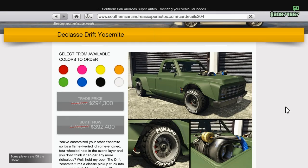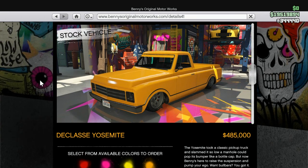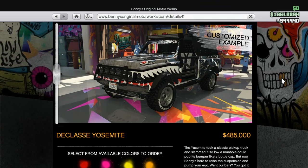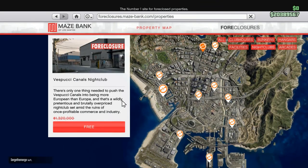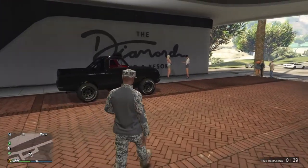For Prime Gaming this week we've got 70% off the Drift Yosemite and 40% off the Yosemite Rancher. Note: you don't buy the Drift Yosemite and take it to Benny's — you actually go to Benny's and buy the Yosemite and turn it into the Yosemite Rancher. We've also got a free Nightclub at the Vespucci Canals for Prime Gaming members.